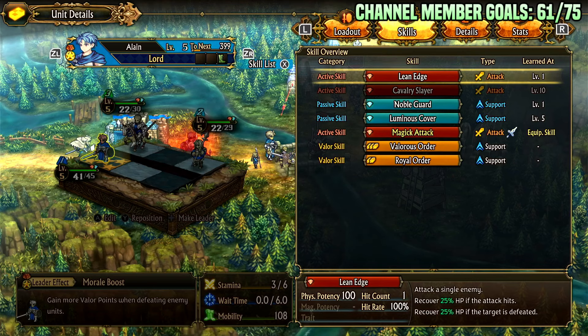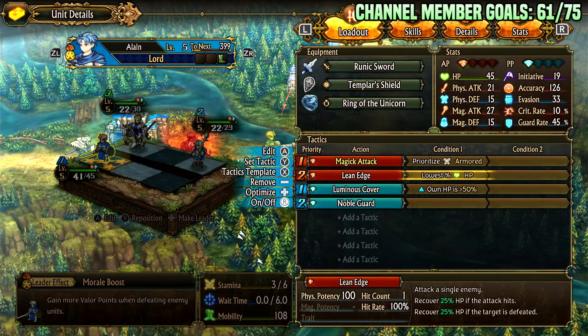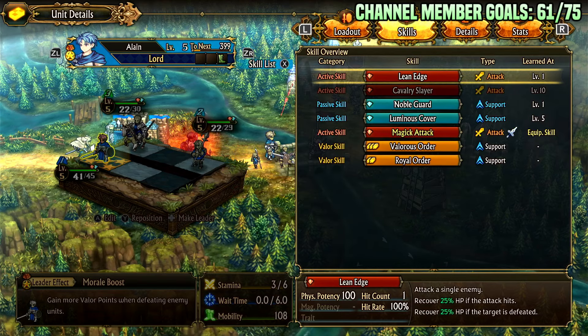For his skills: his first skill, Lean Edge, attacks a single enemy with 100 physical potency and 100% hit rate — though it can still miss against high-avoid enemies. It recovers 25% HP if it hits, and 25% more if the enemy is defeated. So it's best for him to last hit by setting it to prioritize lowest HP, which maximizes that healing.